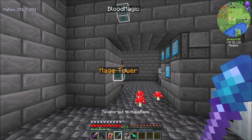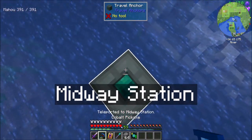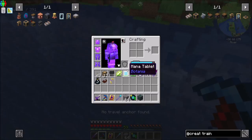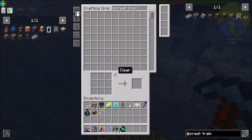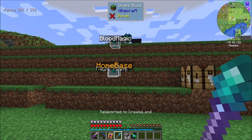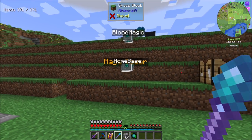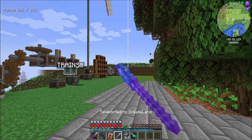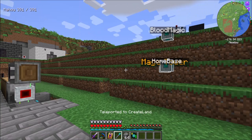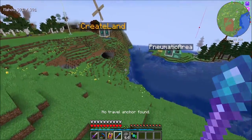With Range 3 I can zip over to Create Land and Home Base no problem — I don't even need the Midway Station anymore. Bumping this up to Range 3 has been very nice. The only problem is when I'm at Create Land, it's a little hard to tell the difference between which one's highlighted — Home Base versus Mage Tower. Minor hiccup, but not a big deal. I can stop at Create Land and pop over to Trains from there.